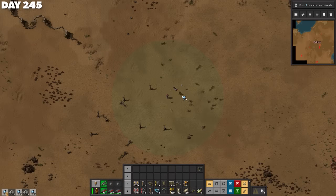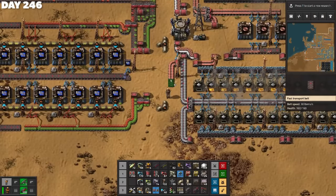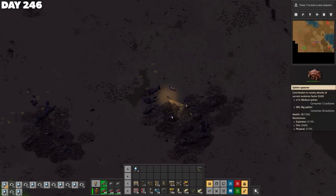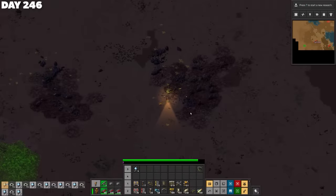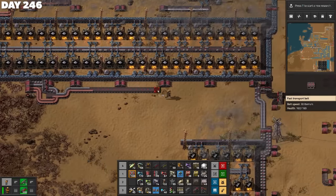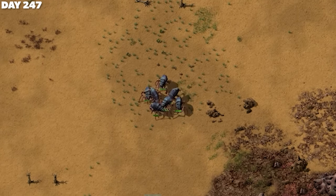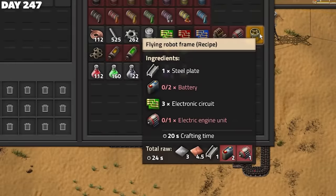Did you know that chickens are actually the closest living relatives of the T-Rex? With my heart full of profound chicken facts, I finished up with the steel and moved onto the batteries. These require sulfuric acid, and I'd already set some up for the blue circuits, so that was convenient. Sar was clearly enjoying the big damage military upgrades, and it looks like she found bright green uranium — I never noticed until editing this. I got iron and copper plates sharing a belt, whacked down eight chemical plants to produce two batteries a second.